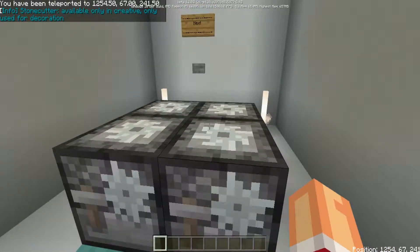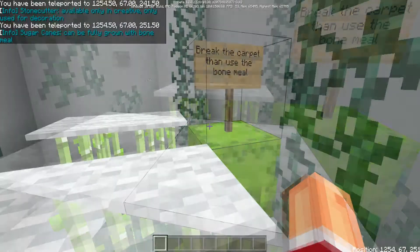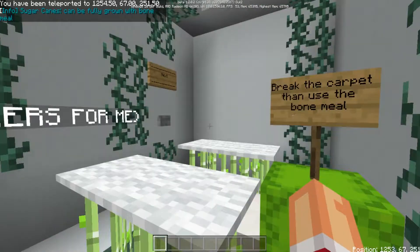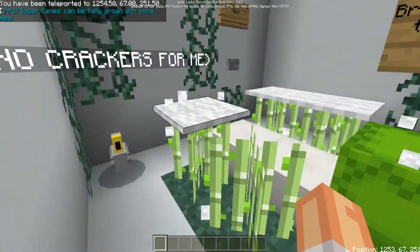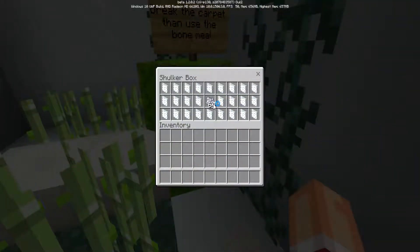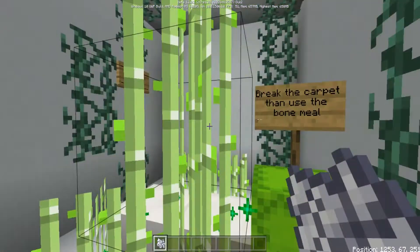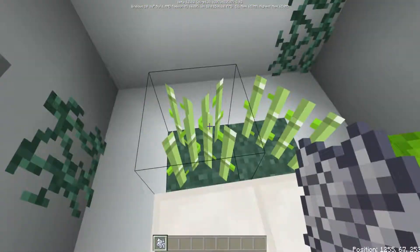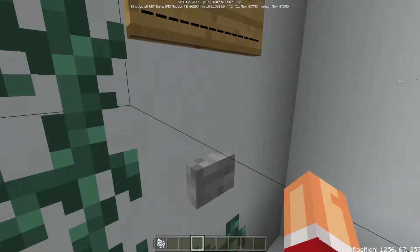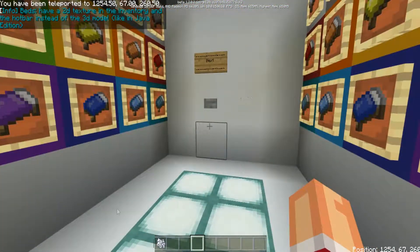Stone cutter: available only in creative, only used for decoration. Sugar cane can be fully grown with bone meal — it's in the sugar cane area right now. With one piece of bone meal it can be fully grown like this. It can actually grow higher too. Beds have a 2D texture in the inventory and in the hotbar instead of a 3D model like in Java Edition.